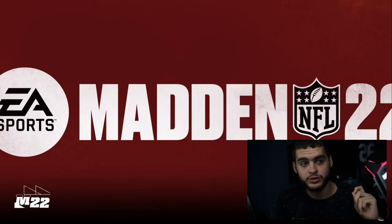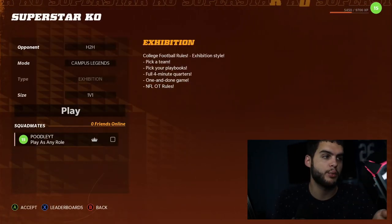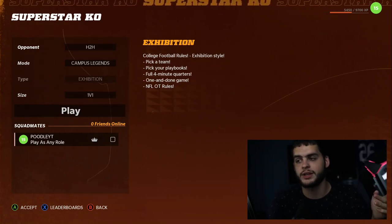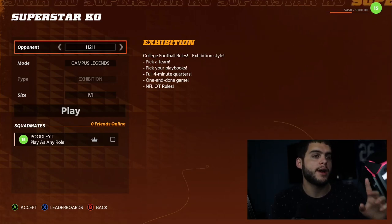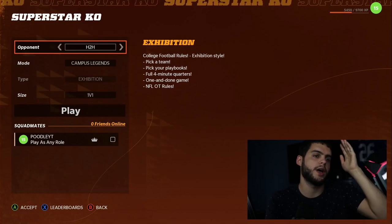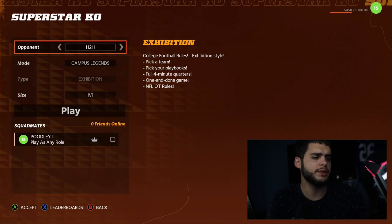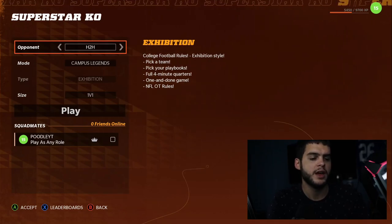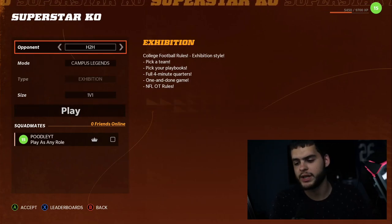The only thing I think they need to add is counting head-to-head wins into Superstar KO, because the only thing I'm missing for my Cam Chancellor is head-to-head wins. If my Superstar KO wins counted throughout the year I'd probably be done. Right above your screen in Superstar KO you'll see a spot for the Calais Campbell objective — I believe it was two fumbles, which wasn't that hard to get. I believe it was two sacks for Joe Hayden and two fumbles for Calais.